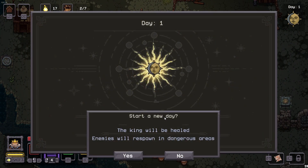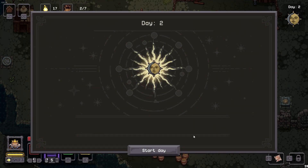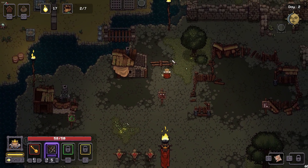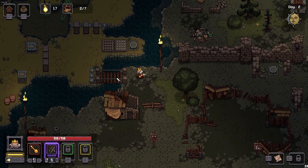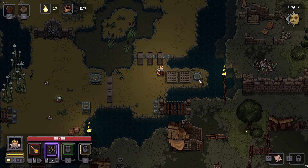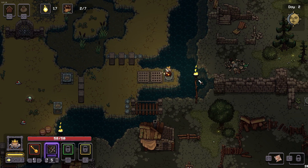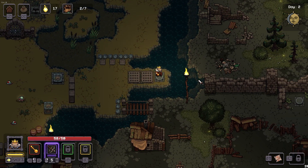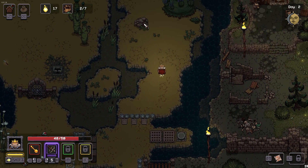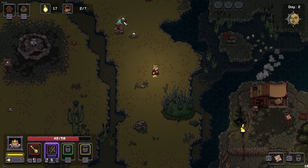Next day — E to start a new day. The king will be healed. Enemies will respawn. We can handle that. Start the day! Back to 50 health — looking good, looking stout. We have to hit this switch here. We've done it. We'll get revenge on these dudes that were shooting at us.